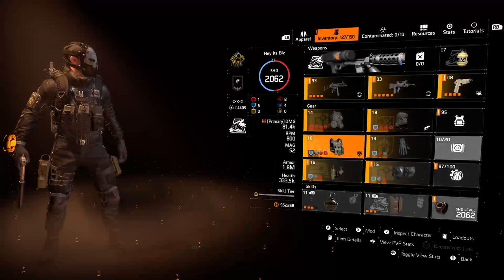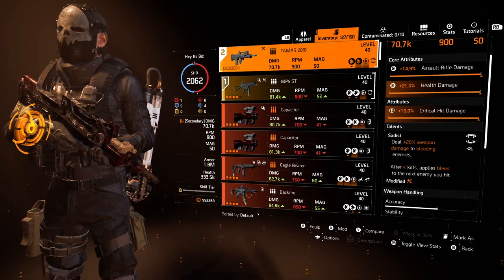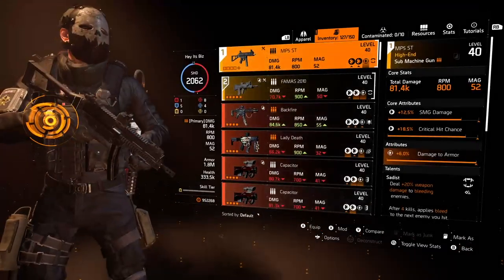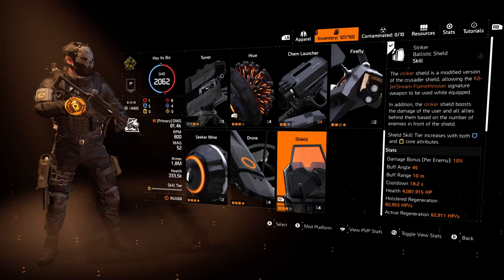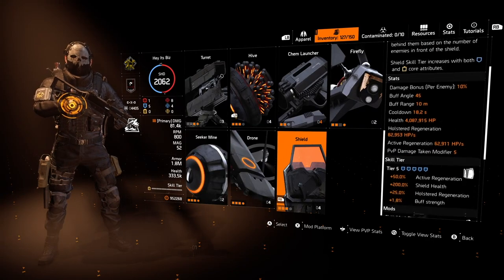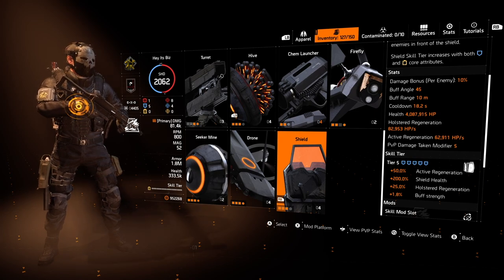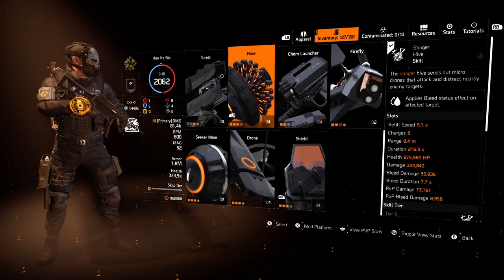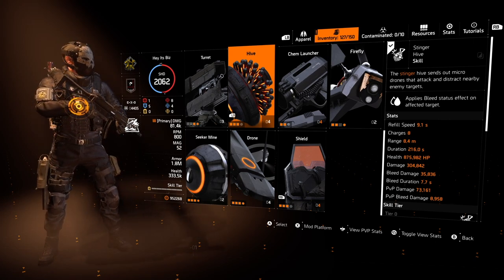Moving into weapons, we went with a FAMAS and an MP5ST. Both of these guns have Sadist on them. I feel like Close and Personal could have been good here too, but in capitalizing on the status effect bonus we have, I felt it prudent to get weapon damage from things we put a status effect on. Finally, in skills we see the reason we went with Firewall, as we'll be using the Striker's Shield — a favorite of mine, mostly for the cone of death in the front of it. For this build, as we need to find efficient ways to deal damage, this is a great way to do that. We also land on a Stinger Hive. If you want to neglect the status effect and go Close and Personal, that could work too, and here you could do a Revive Hive or even a Jammer Pulse if you're in PvP. This Hive will put the bleed on the enemies needed to use Sadist, so again, a really nice synergy.